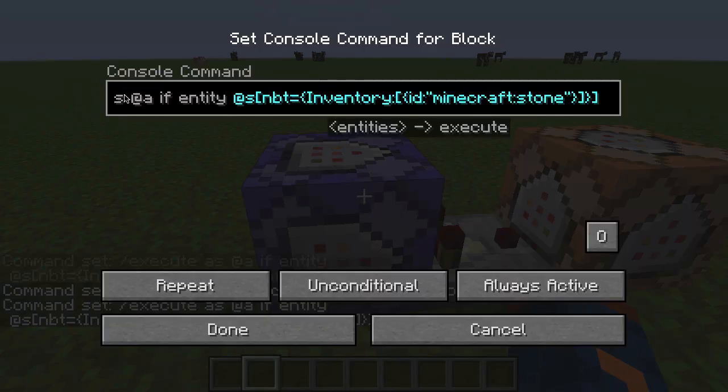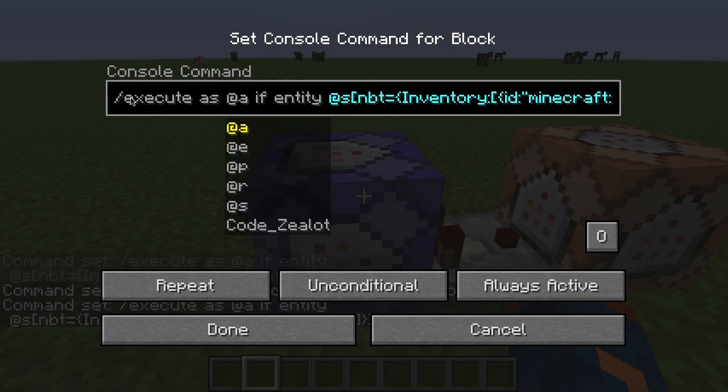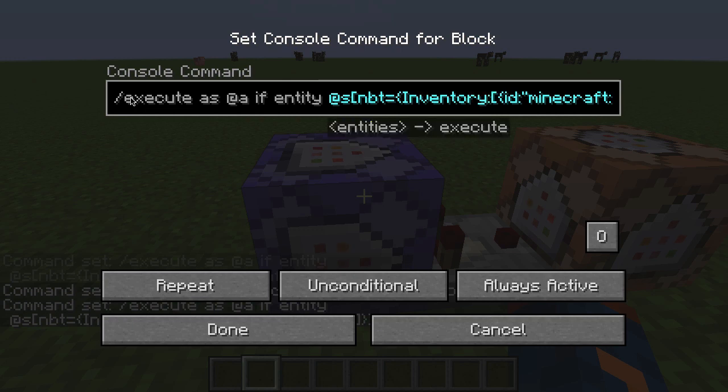So, first thing to do is to go ahead and check out how we start the command. As we said earlier, this is an execute command tutorial, so we're using execute. What we're going to do is execute as all players if the entity — which is the player we're targeting with this S target — has this information. In 1.13 we now have these options that let us say who is going to run this command or where we're going to run this command from. What we're using is the as option — we're saying we want to execute a command as a particular entity.